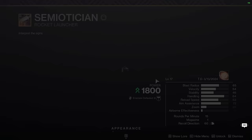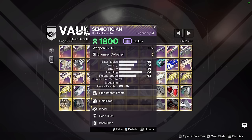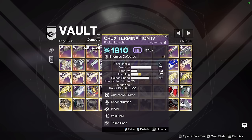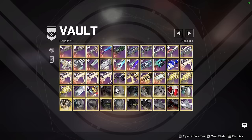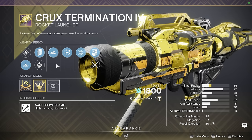I also have a Semiotician. Ever since the high-impact frame reserve buffs, this thing has enhanced field prep and bipod — absolutely excellent GM rocket if you ever need a Strand Surge matching rocket to use with something like Cenotaph Mask and Galley. I also have three Crux Terminations — a great aggressive frame with a variety of solid rolls. We have Reconstruction Bipod for GMs, Slideshot Bipod also good for GMs, and finally Slideshot and Surrounded. This is technically the highest sustained DPS weapon in the game with Slideshot and Surrounded active, but because of the limitations of Slideshot in team environments and the rarity of Surrounded being active during a damage phase, it's actually not used that much in speedrunning if at all.